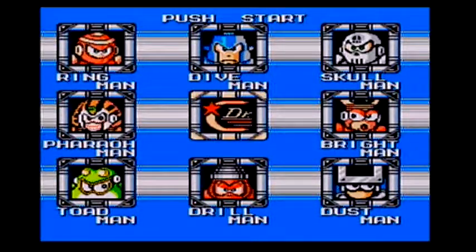Yeah, Dr. C, good old Cossack. First time you see him, only time we'll see him — although he's kind of referenced in a few other Mega Man titles, vaguely. So here we go, start of a new Mega Man adventure. Eight new robots to take down, some of them goofy like Pharaoh Man — really? Pharaoh Man? But we're gonna go start with Toad Man because he is a real pushover.